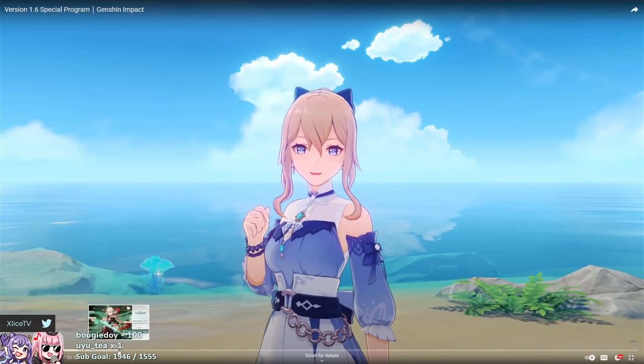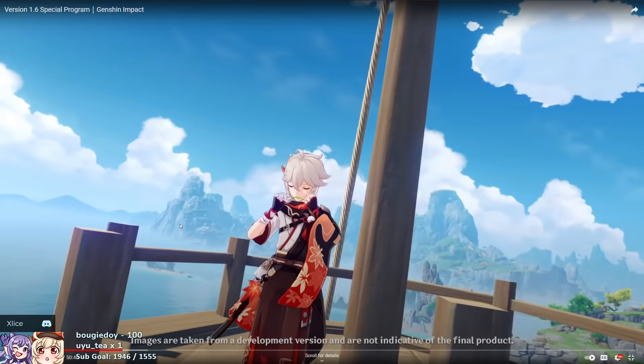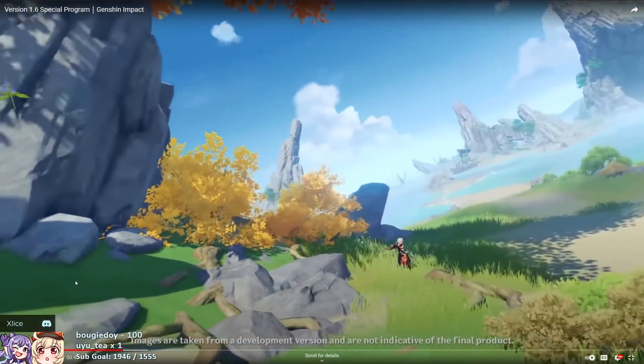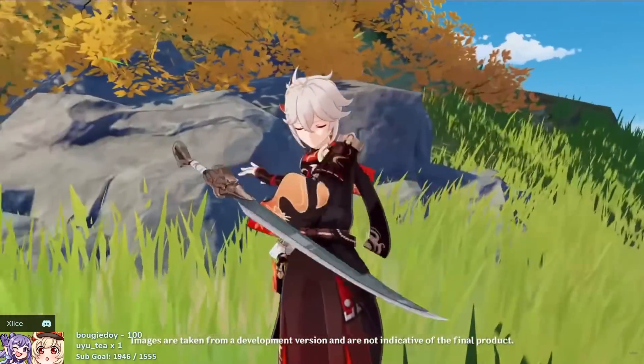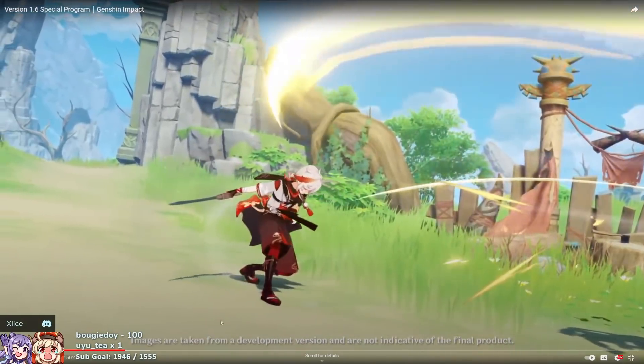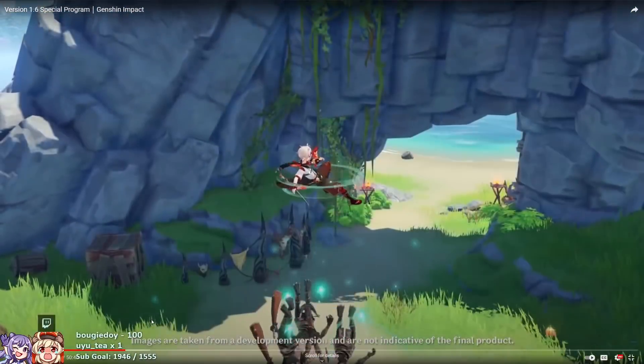Let's jump to the first thing I want to discuss: our first playable Inazuma character, Kaedahara Kazuha. I'm probably butchering his name, but as you guys can see here, this is a demonstration of our new first Inazuma playable character, and then we can take a look at his skills really quick.